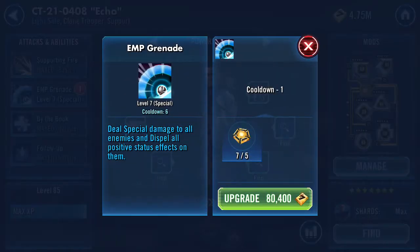He also has EMP Grenade. This is a very interesting ability. It deals special damage and dispels all positive status effects on enemies. It's an AoE dispel that deals really nice damage. If you have him modded well, he can do about 10k per hit with the EMP grenade. The only problem is it's a long cooldown. The Omega will knock it down to 5 turns. I haven't thrown an Omega on him yet because I'm saving those Omegas for the Zeta later this week.